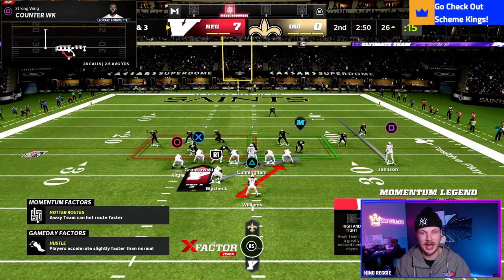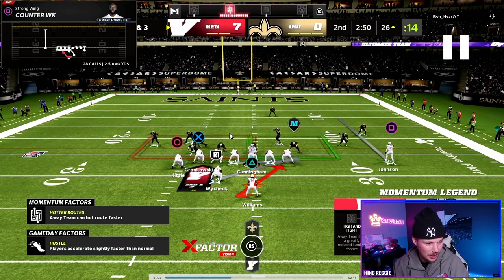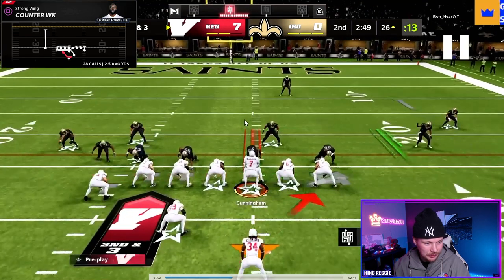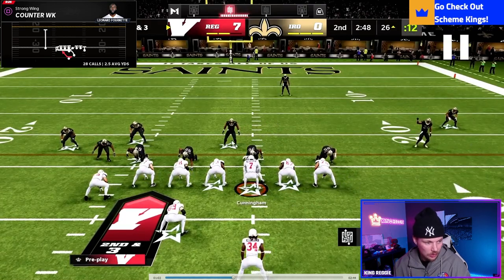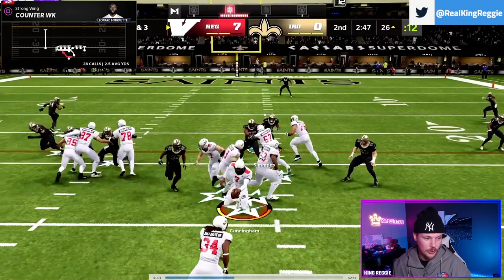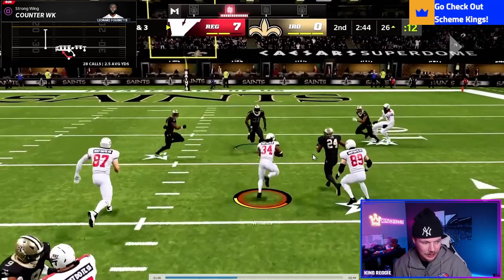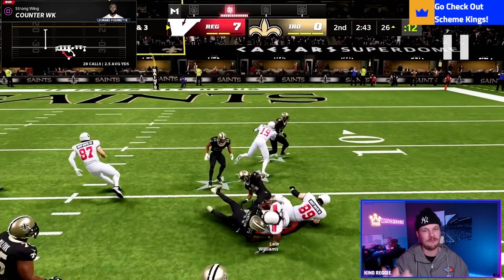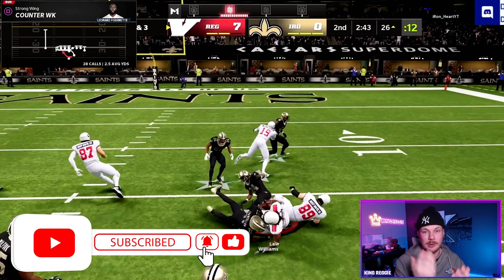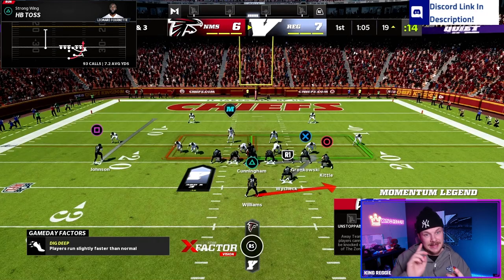My opponent started shifting his line, so I audible to counter. They're overplaying to the play side — they have only two or three players on the backside of center. Call counter: block down, two pullers go the other way, kickout block, fullback leading out in front. Counter is not quite as explosive as power can be, but it keeps them honest. When you start hitting counter, they can't overplay to stop the power.